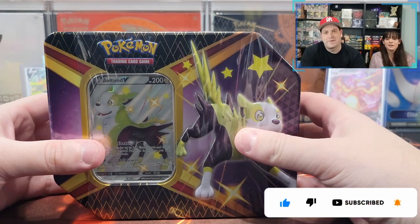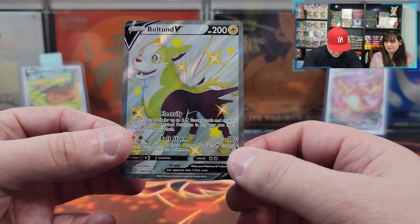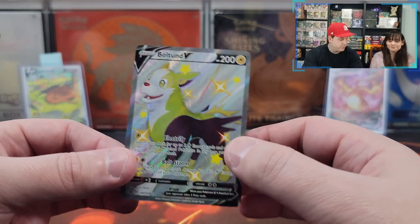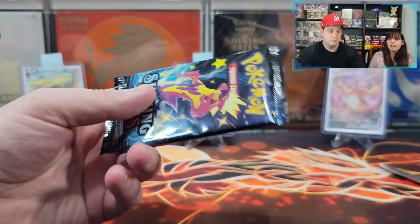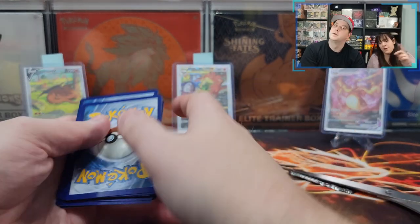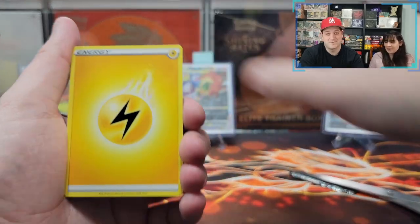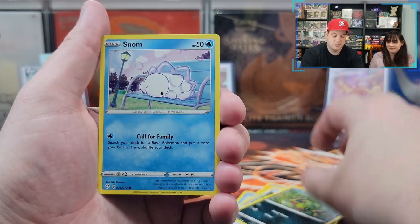Now I'm gonna fight with this box. This tin comes with this very nice Bolton V promo card — the shiny doggo. Yes, shiny doggo, very shiny! Alright, let's wrap this bad boy up. We already sorted the six packs that come in this tin, so let's just jump right into it. We need six shinies out of six packs at least. The energy is water and electric for Bolton — yes, Cramorant, Rotom, Rusted Sword, Qwilfish, Spinarak, Snom, Horsea.